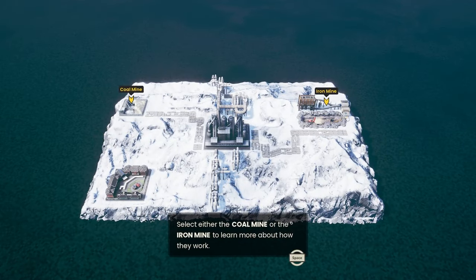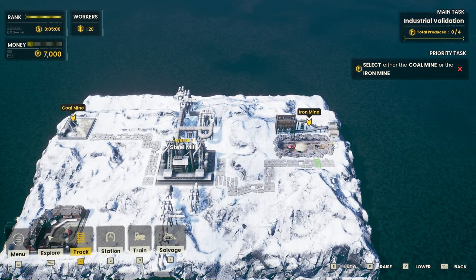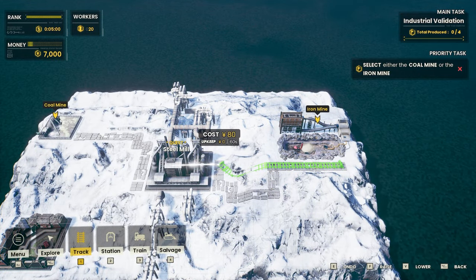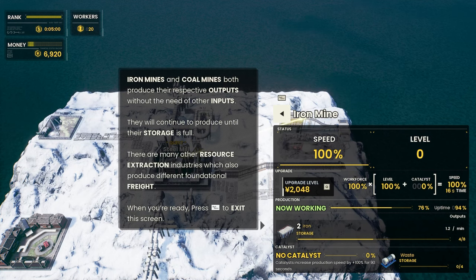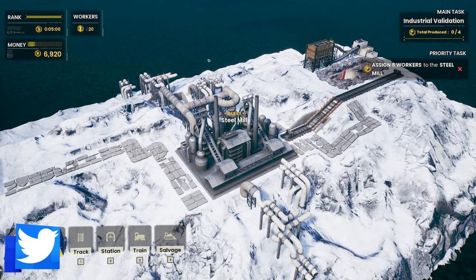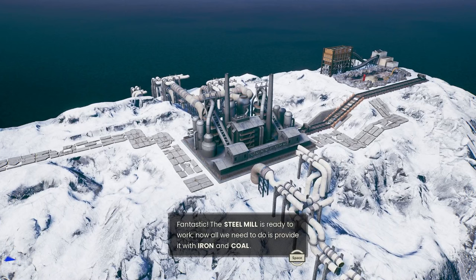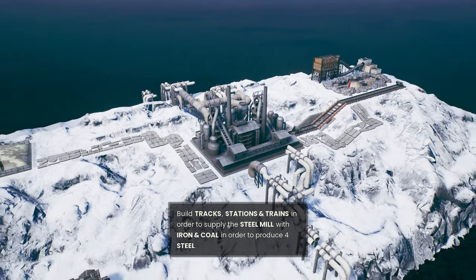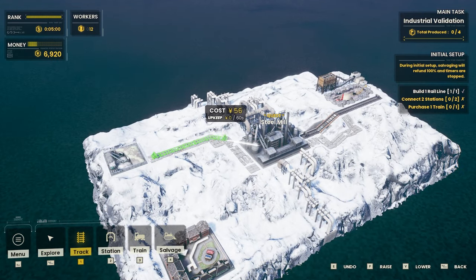Iron mine produces iron. I would love the opportunity to skip the tutorial, but unfortunately it's not an option. We're going to get a train track to go just literally like that. We need to assign eight workers to here — let's do it. We're now ready to work. All we need to do is provide it with iron and coal. Build tracks, stations, etc., and we'll get it all going. Very, very simple indeed.